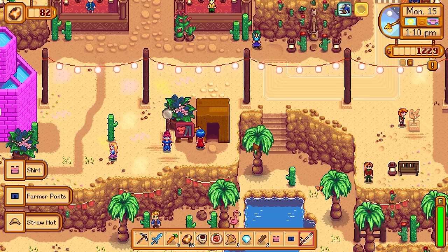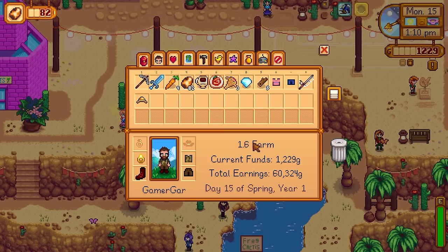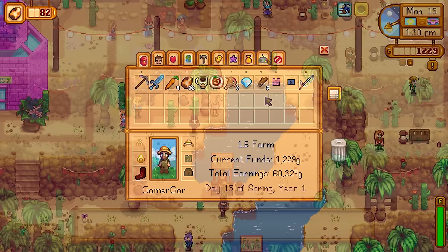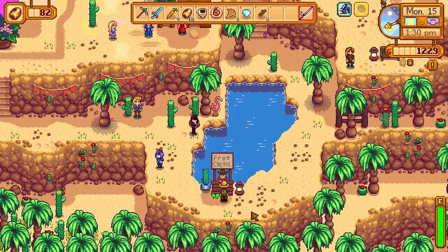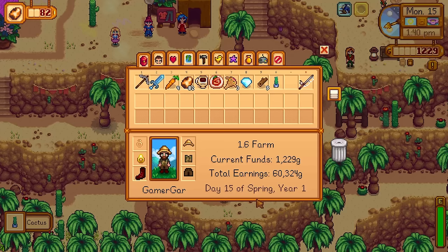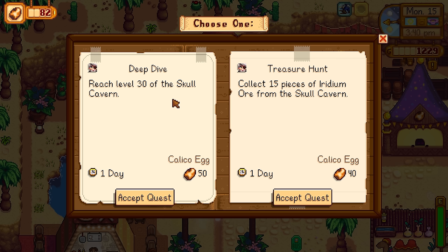There was also a clothes change stall and I managed to get a full set of free clothes thanks to Emily — the camo shirt and relaxed fit pants, a nice change of appearance. I came across another NPC called Cactus Man who said, 'That look in your eyes says I need a cactus or I'm going to burst. Are you ready to welcome a new cactus into your life?' I said yes of course, and he gave me a smiley-looking cactus. 'This one's a little shy but I know you'll become friends in no time.' It was just a cactus decoration — I thought it was hilarious.